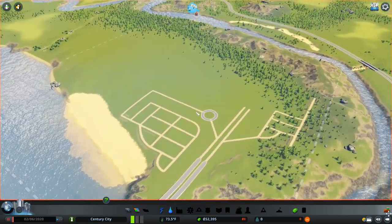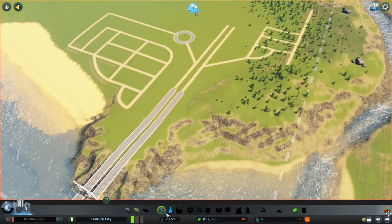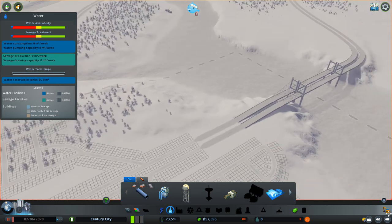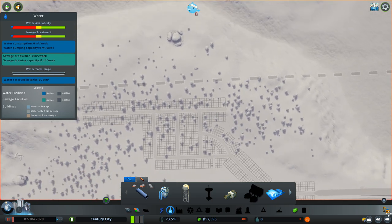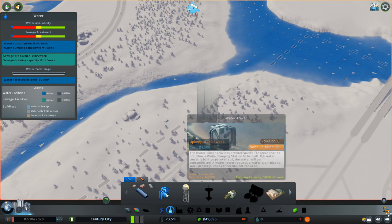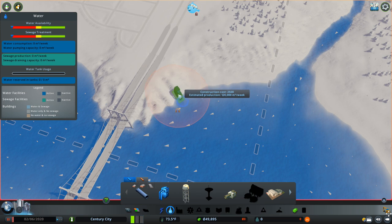I think I'm happy with the outline of roads I've put down here - made a couple of changes and spaced everything out how I want. Now we've got to put our water in, and with the Sunset Harbour DLC there is a new inland water treatment plant, so I'm going to start with that rather than pumping the sewage into the water. We'll put it up on this part of the map because I'm not sure if I'll be buying this square - so we can stick our industry on this side and put all our messy buildings on this corner of the map.